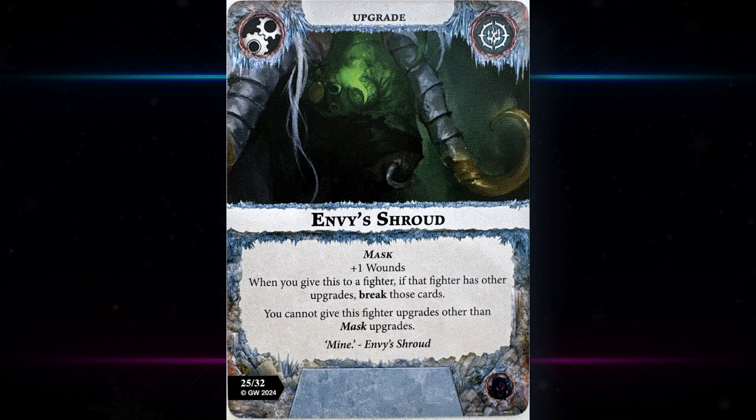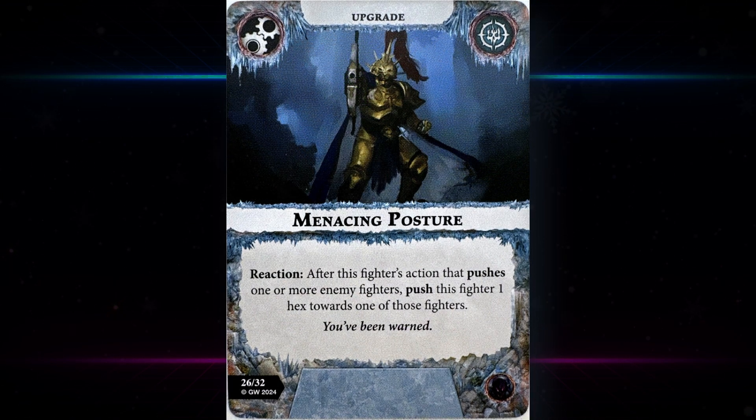Then we have Envy's Shroud — the color of envy is obviously green, as we see in the card art. This is a mask upgrade — plus one wound, which is okay but less impressive now that we have large fighters already on five wounds. When you give this to a fighter, if that fighter has other upgrades, break those cards, and you cannot give this fighter upgrades other than mask upgrades. Not a fan — unless you really need masks, I don't think it's a good trade-off. The single wound isn't worth not being able to have any other upgrades.